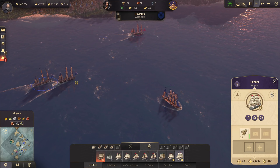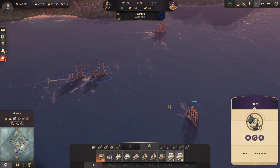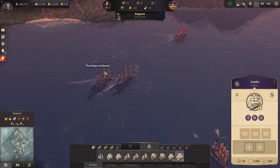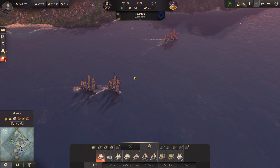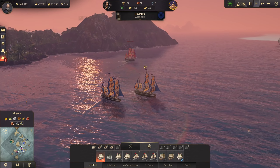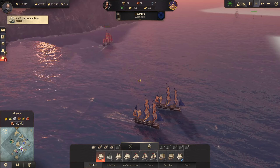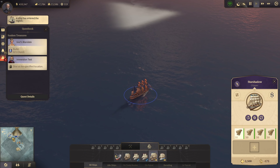My two frigates are escorting that clipper but they don't seem fast enough. Let's throw the timber overboard since we don't need it any longer and just defend the clipper. My ships shoot some volleys as the sun goes down beautifully. Another ship has arrived in the region with lots of timber on board to speed up building time in Crown Falls.